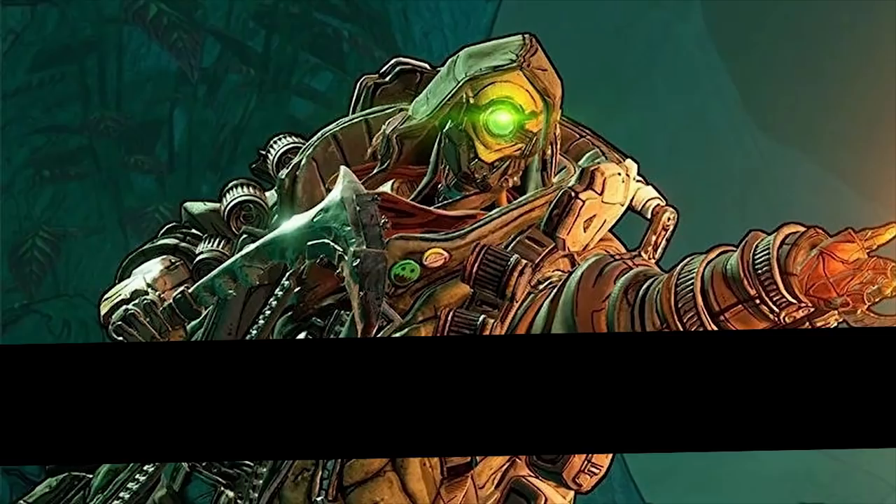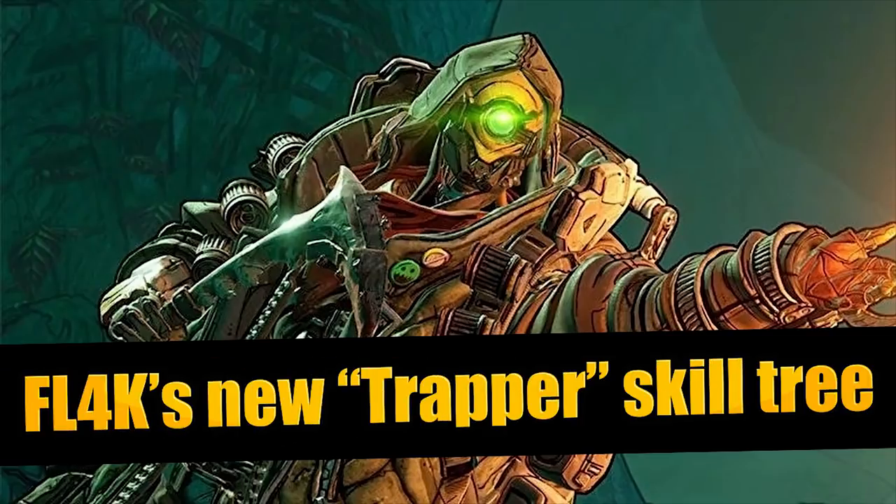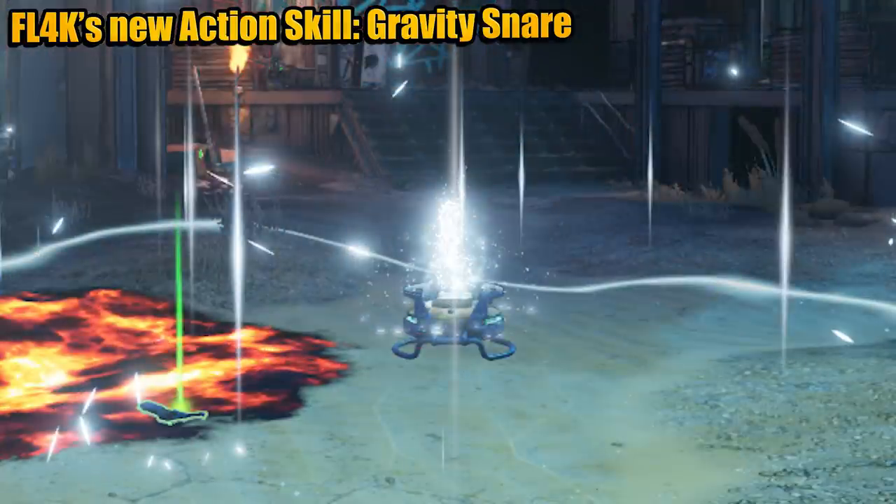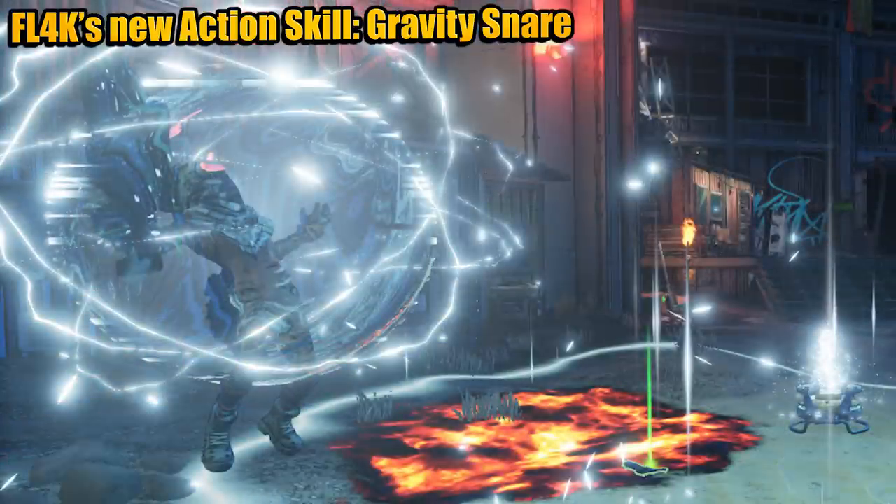During the PAX Digital Showcase, Gearbox gave viewers an in-depth look at FL4K's new Trapper skill tree. This new skill tree emphasizes shields and survivability for both FL4K and their pet. They also showed FL4K's new action skill called Gravity Snare — a throwable trap that tosses enemies up into the air before slamming them back into the ground. Enemies caught in this radius will have their attacks interrupted, giving FL4K a crowd control skill for the first time.